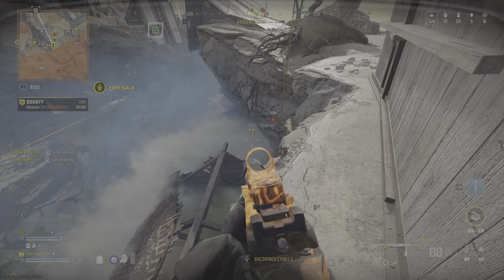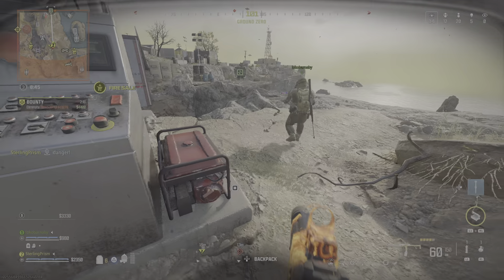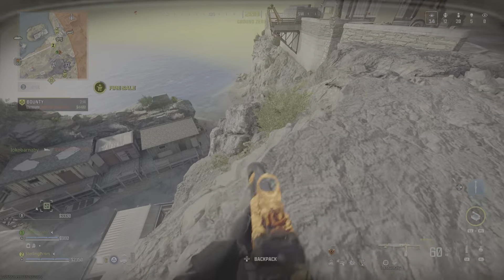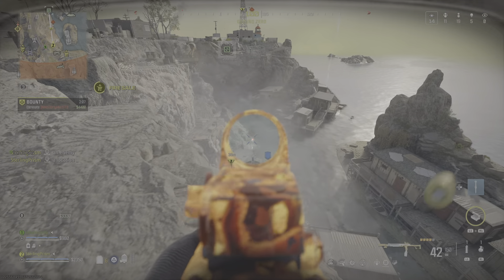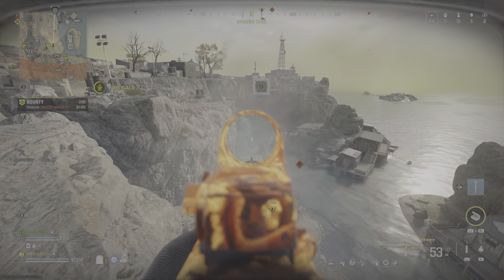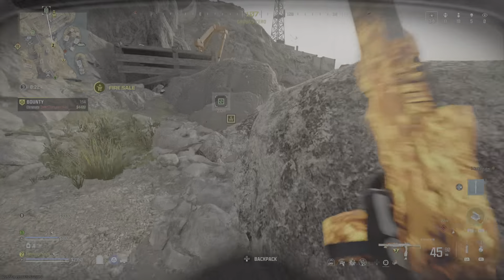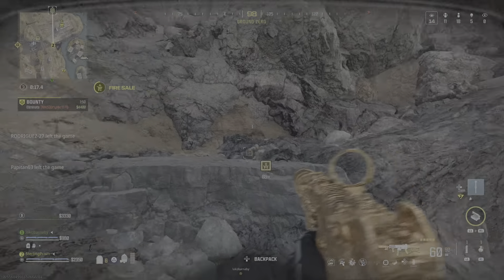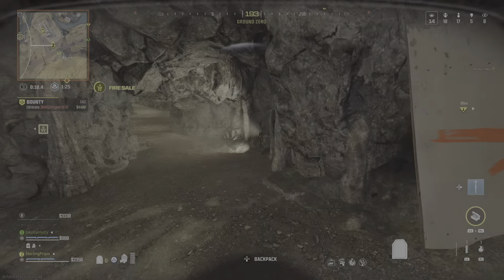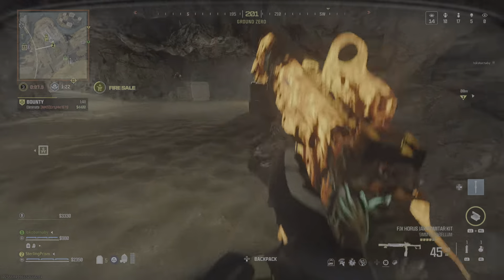Counter UAV is bingo fuel, RTB at this time. The weapon crate is in enemy hands — they claimed it. Get ready. Resurgence window is about to close. Hostile mosquito is online.